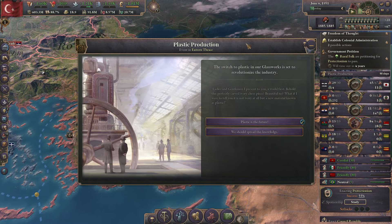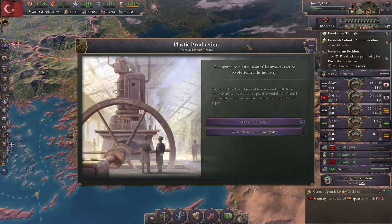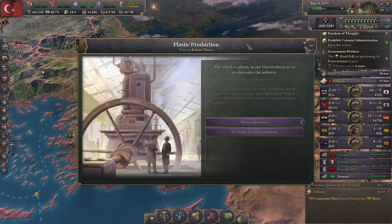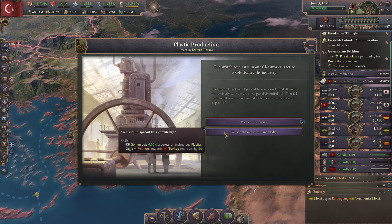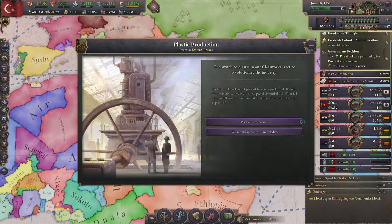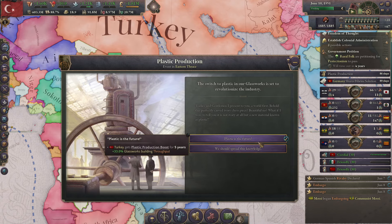The switch to plastic in our glassworks is set to revolutionize the industry. 'Ladies and gentlemen, may I present to you a world first. Behold this perfectly carved ivory chess piece. What if I were to tell you it is not ivory at all, but a new material known as plastic. Plastic is the future.' This gives us 33% throughput — that's excellent. Or we should spread this knowledge to Gojom. Wait, Gojom is Ethiopia. No, I don't. Plastic is the future.